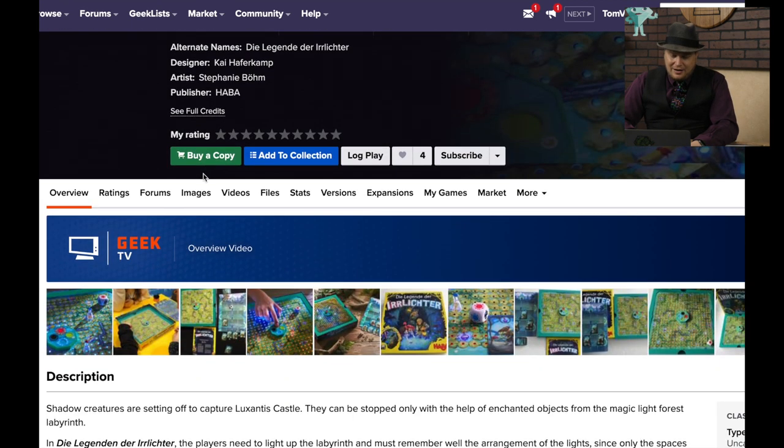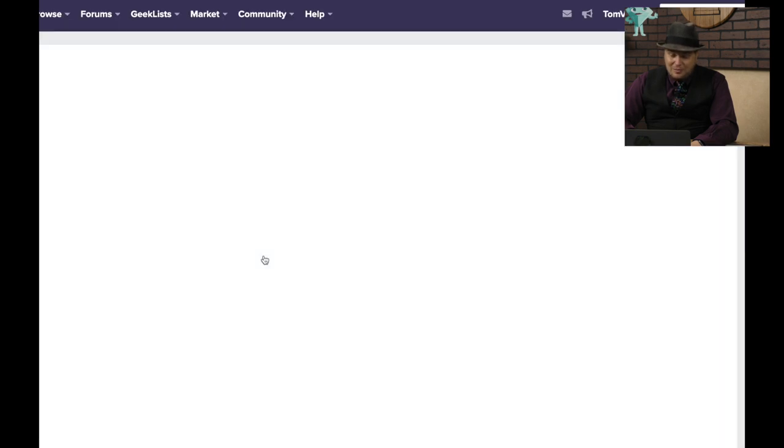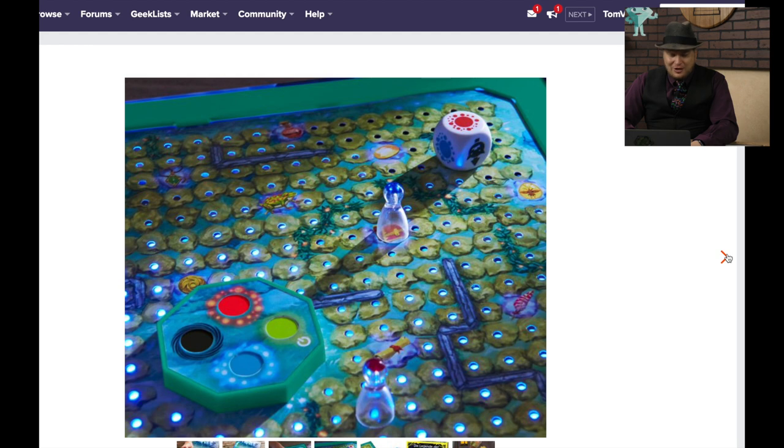Luxantis — I like taking a look at Hobbit games. You're trying to capture Luxantis Castle, or shadow creatures are coming and you need to stop them. You need to light up the labyrinth and remember the arrangements of lights. I want to play that with my kids, because that's a really cool idea. I like that — that's neat.